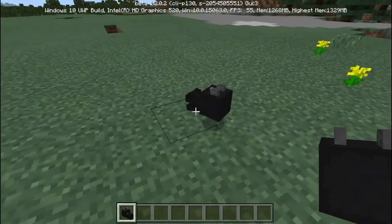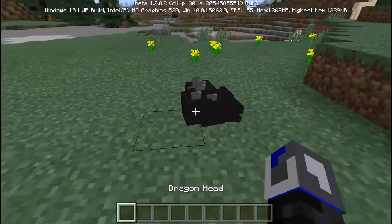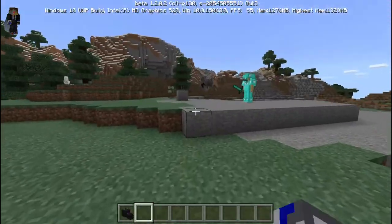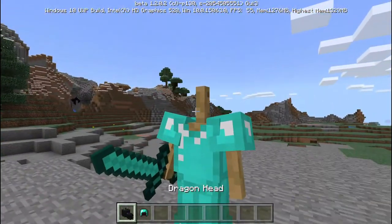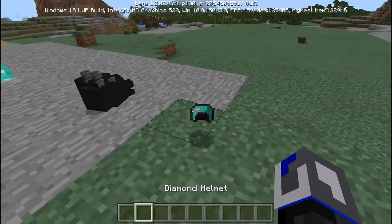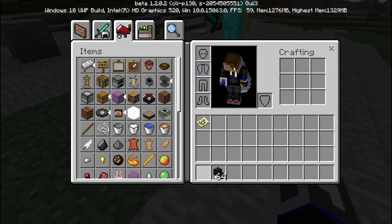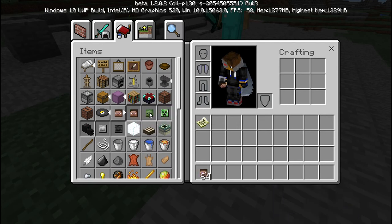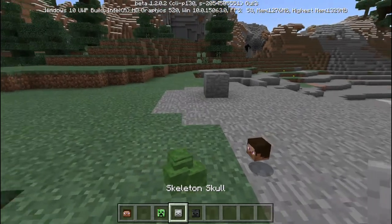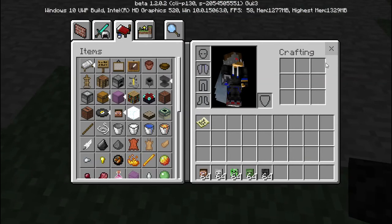Oh! Okay, that's not old — that's new. It's actually real new. Apparently the heads now have a 3D model. Is it all the heads, or just the dragon head? Let's grab all the heads — yeah, they all have a 3D model. That's pretty neat.